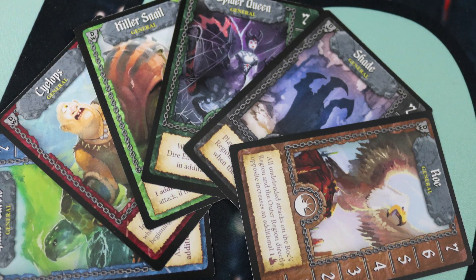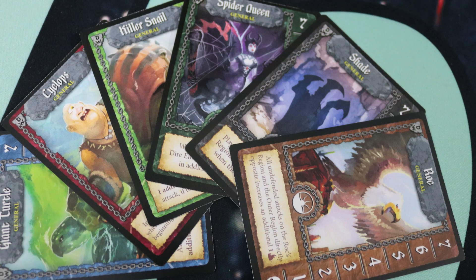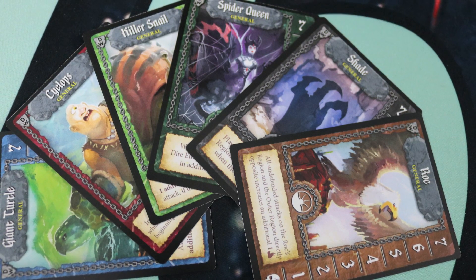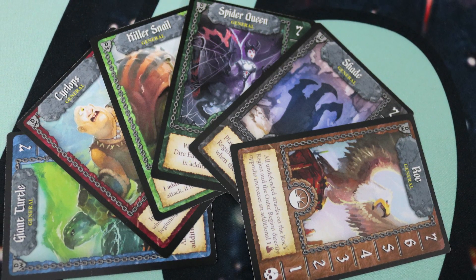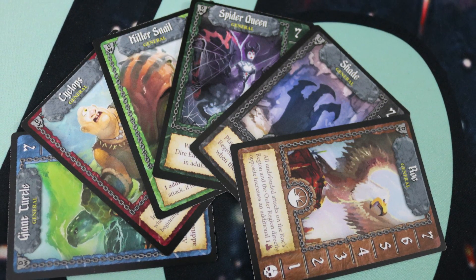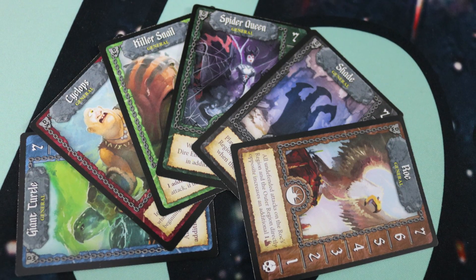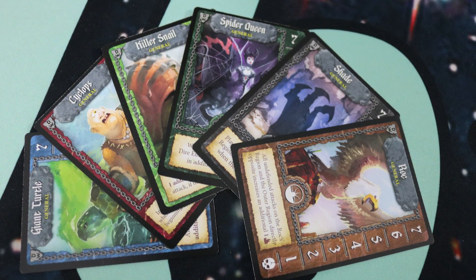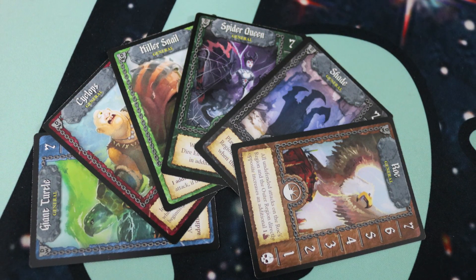There's also a new campaign mode which introduces generals that you'll fight at the end of each round instead of the epic foe. You'll face two generals and then face the epic foe in a final showdown. You'll keep your experience points and skills gained from game to game and can also make repairs to the capital city, trying to hold on through the entire Dark War.